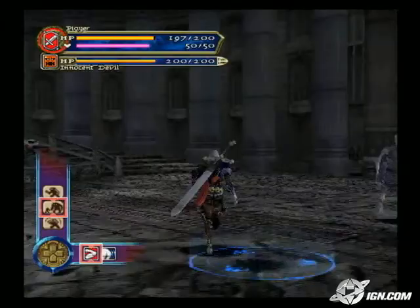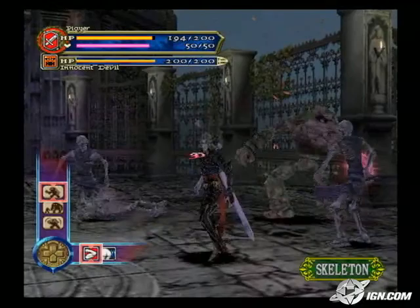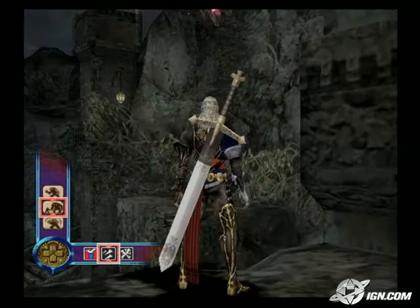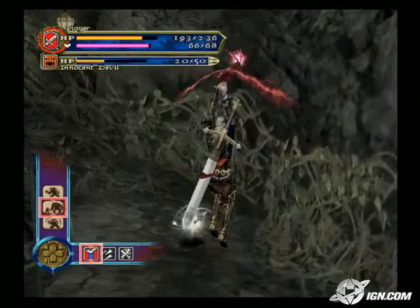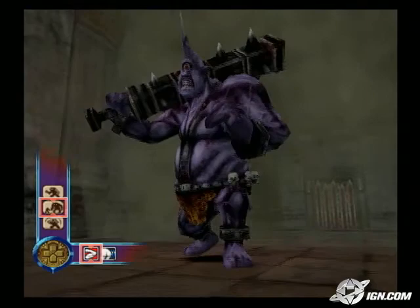One of the biggest changes from the previous version was the introduction of the innocent devils. Now you have a partner to battle with through this world. Those innocent devils will be useful in battles as well as a mode of transportation to get through obstacles in the game. Another big departure for Castlevania is that the hero himself isn't a Belmont, and since he's not a Belmont, he's not limited to a whip — so he can use lots of different weapons.